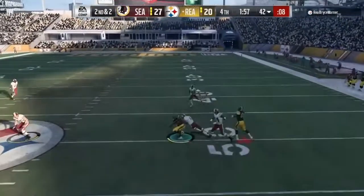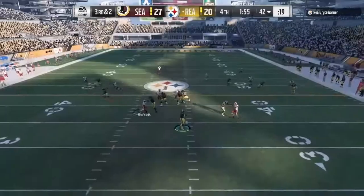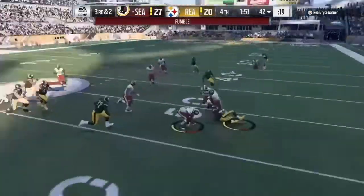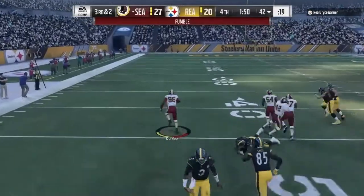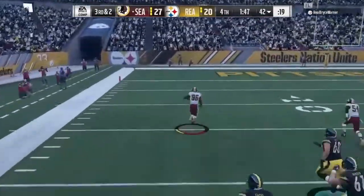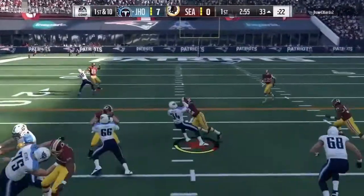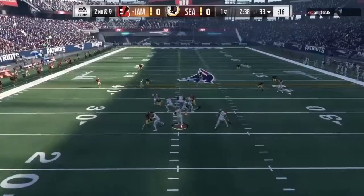For player traits, he is clutch and has a high motor. He has balanced linebacker style. No for defensive line spin and swim move, yes for D-line bull rush move. Big hitter — yes. Strip ball — no. Aggressive for playing ball in the air. Normal penalty.